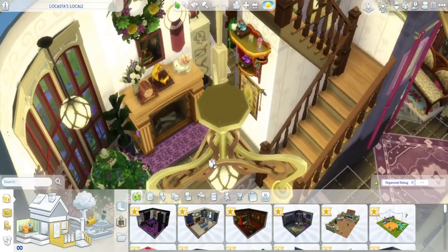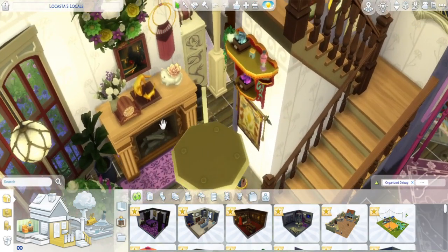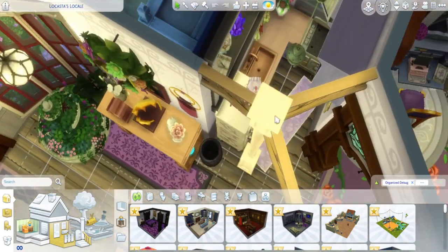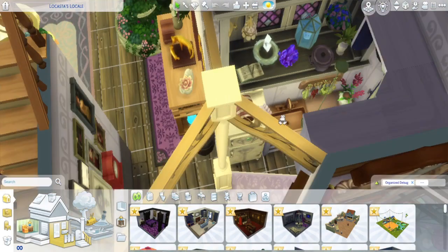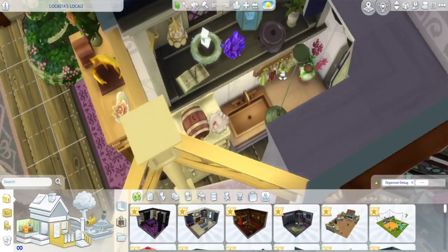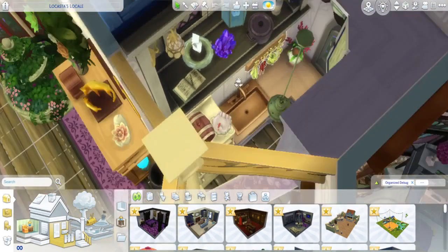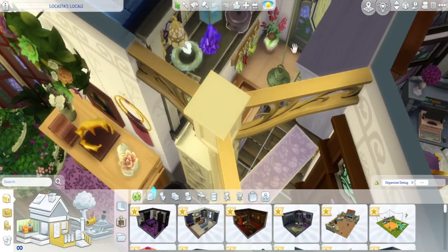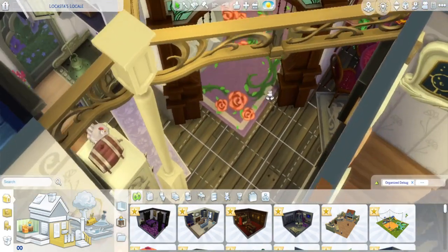She's got a little fireplace. I actually gave her the tiniest little kitchen over here, because I was more concerned with the library and stuff, but she can use it — it is functional. This is on the gallery if you want to use it. This is a Realm of Magic lamp layered with a lamp from Cats and Dogs. She's also got the Paranormal stuff shelf.